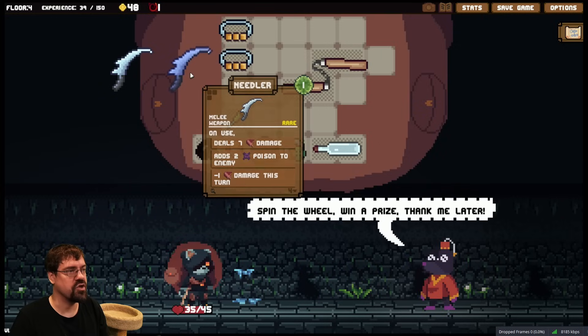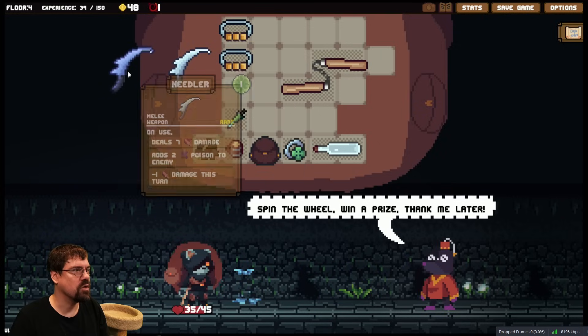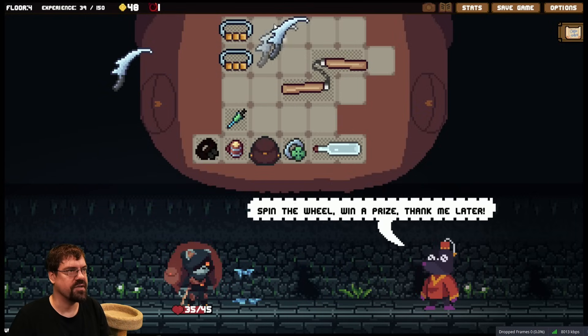I don't need to get the fish currently. Oh, these are called needlers — not the fish thing. Deals seven damage, adds two poison, minus one damage this turn. Okay, I can just get it to sell I guess.